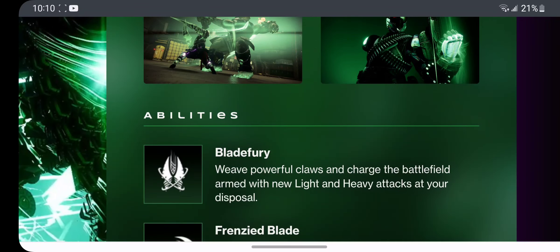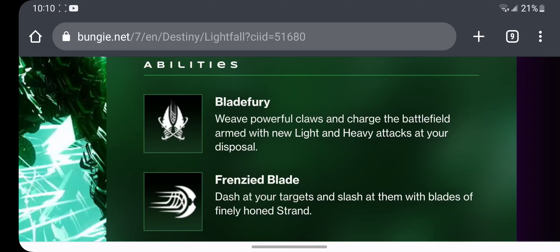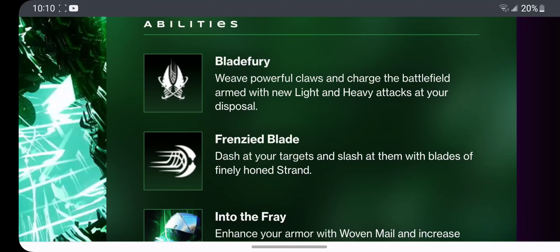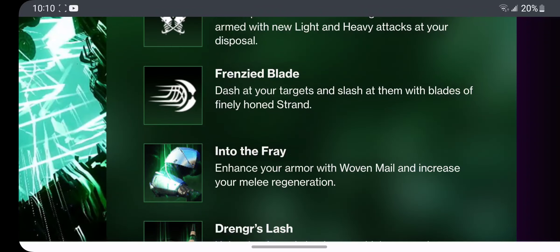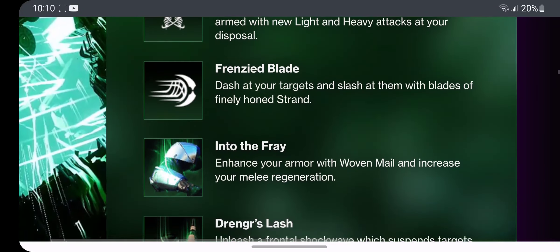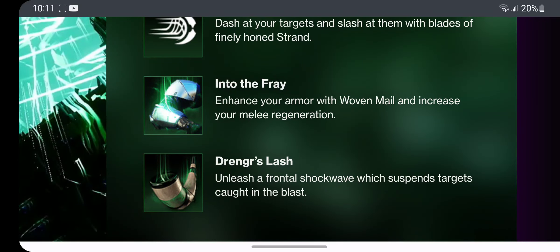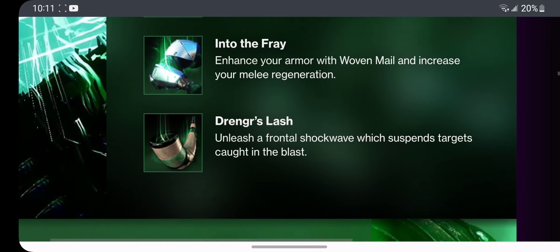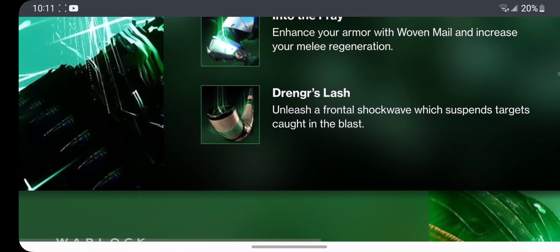These are the abilities we'll get with the Berserker Titan subclass. Blade Fury — weave powerful claws and charge the battlefield armed with Light and Heavy attacks at your disposal; I think that might be the super. Frenzied Blade — dash at your targets and slash at them with blades. Into the Fray — enhance your armor with Woven Melt and increase your melee regeneration. Dredger's Lash — unleash a frontal shockwave which suspends targets caught in the blast, like caught in a cosmic web.